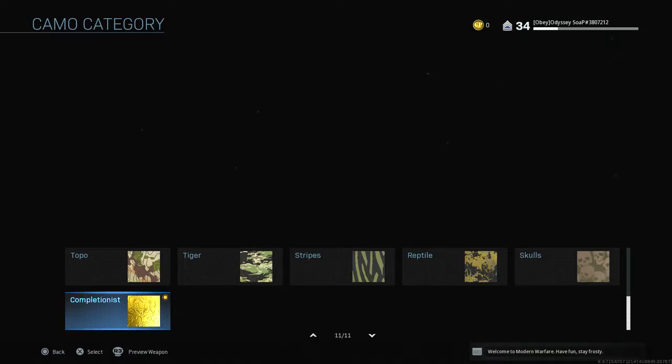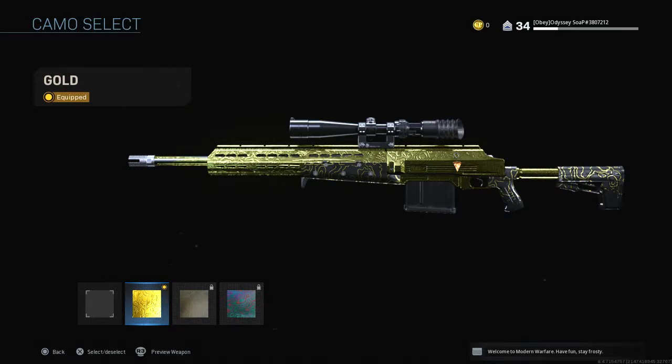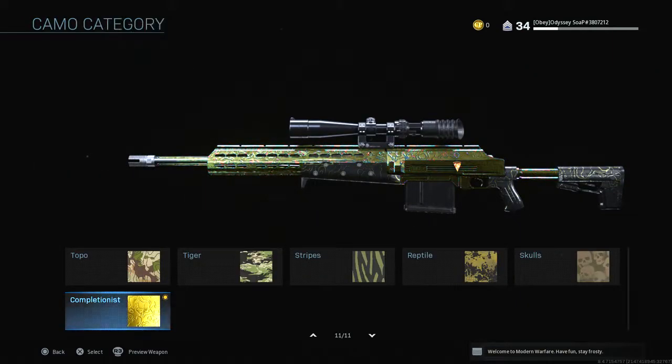There are a couple other camos — instead of diamond we have platinum, and instead of dark matter it's Damascus. It's a really cool, really nice looking camo. You get it after you get platinum on all your guns. It says 'unlock the diamond camo for all weapon classes' but it's not actually called diamond.